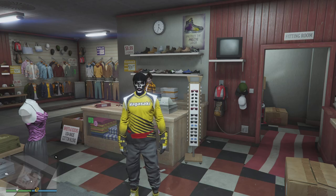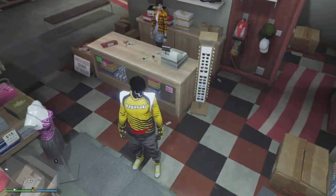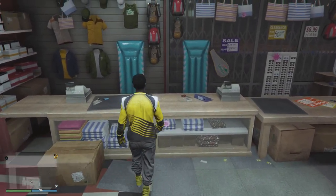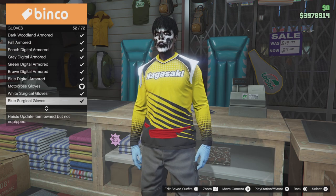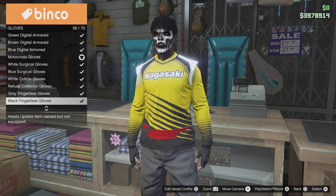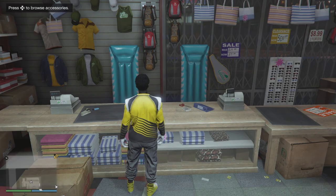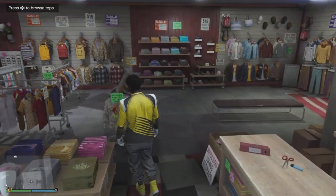I'm using this black and yellow one as you guys see. So go ahead and go to the gloves — you guys want to put on the cotton gloves just like this. Scroll down — here they are. So the cotton gloves, I'm just gonna put them on. Now these gloves are actually sticky, so the game bugs out with the cotton gloves and they stick.